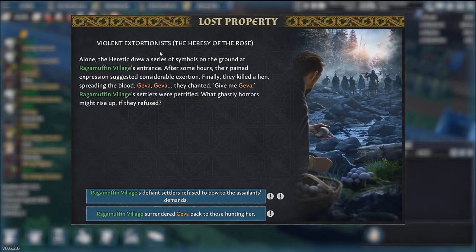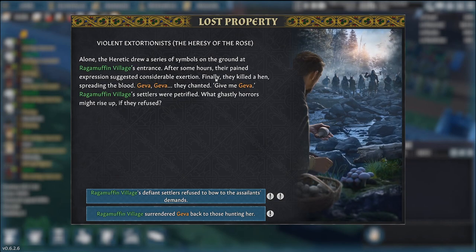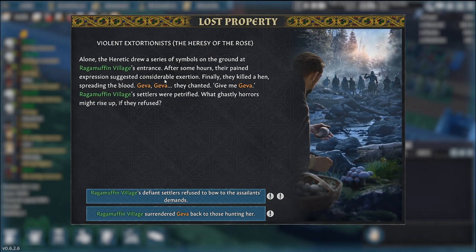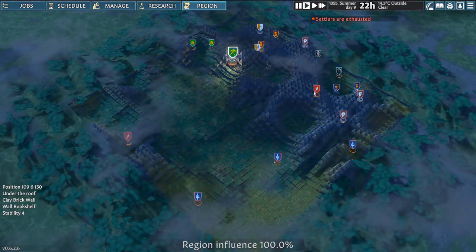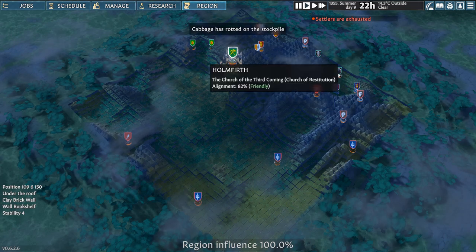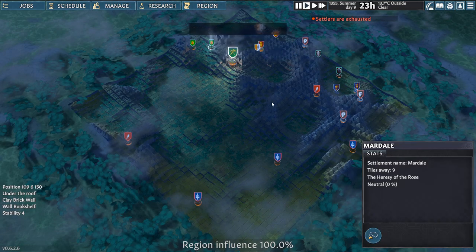Okay, here we go. 'The heretic drew a series of symbols on the ground at Ragamuffin Village's entrance. After some hours, they killed a hen, spreading the blood — Java, Java, they chanted, give me Java now.' Apparently the settlers were petrified. We're not gonna refuse... but we stood our ground, refusing to give in to their demands. The attackers leave, but our relationship with the Heresy of the Rose weakens. Our relationship is zero — we can deal with that.